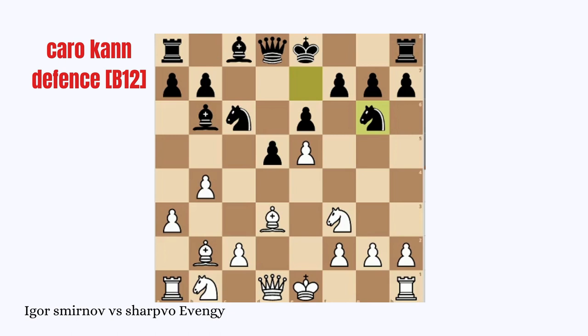Knight G6 — he moves the piece twice in the opening without completing the main tasks of castling and king protection. Once again he moves the same knight, Knight F4, attacking the D3 Bishop. And if White moves the G3 pawn, he can also come to H3.